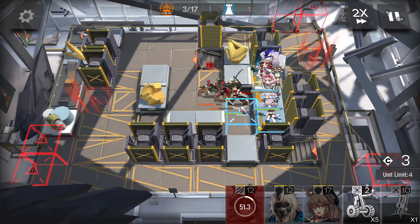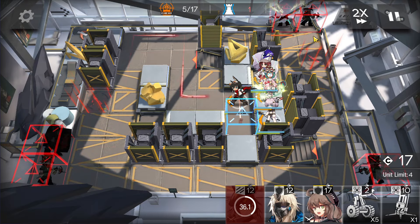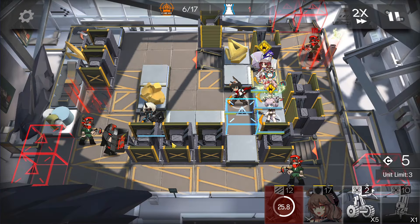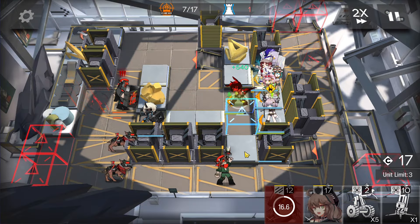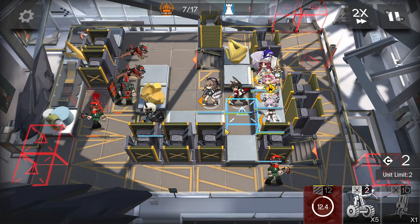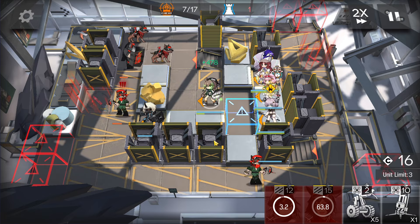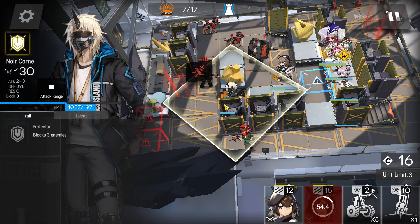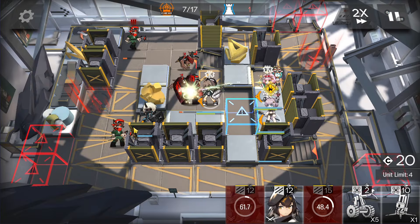Deploy this single block vanguard to help kill this dog for a moment. Golden Glow here facing left side. Retreat this vanguard before she dies to get some DP back. Get more DP. Deploy the medic here facing left side to heal up, then activate Golden Glow skill to help kill this dog. The skill will kill some enemies spawning now as well. Deploy this defender here to help block the shots from this enemy, then another defender to help block as well.